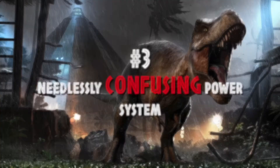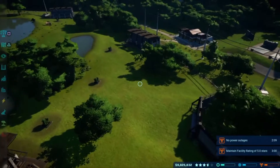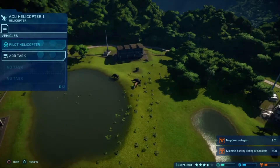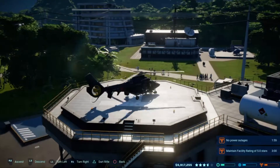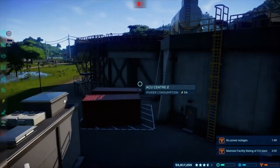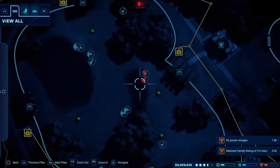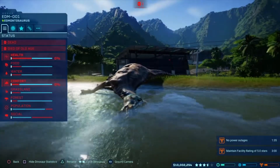Slotting in the middle at number three: needlessly confusing power system. One of the initial frustrating factors about Jurassic World Evolution was figuring out exactly how to power your park. It took me quite a while to figure out the whole substation, pylon, power station system. I think it's a great inclusion to have to be concerned with how everything gets power in your park, because ultimately that was the downfall of the original Jurassic Park — power went down, the dinosaurs escaped, terror ensued. So I can understand that it would have been difficult to figure out a perfect system to implement into the game.